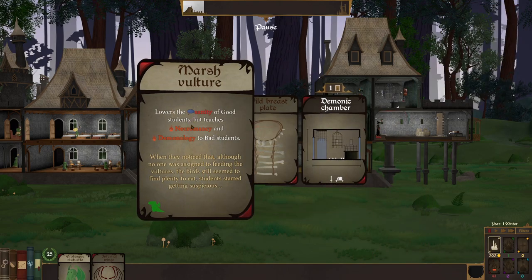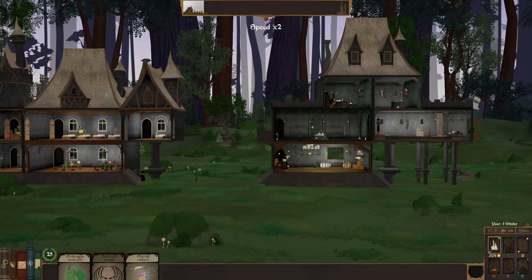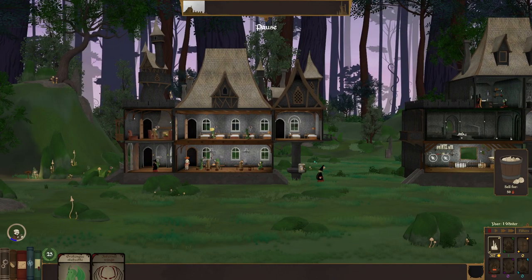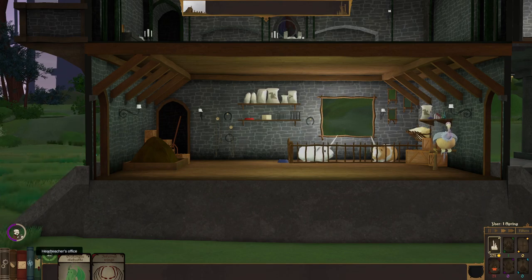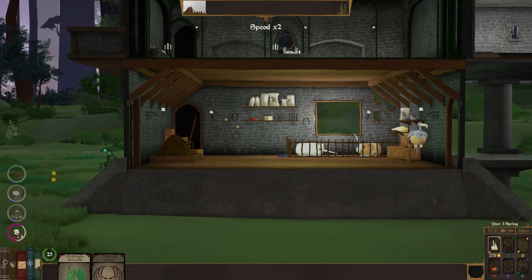Let's take some more stuff. A marsh vulture lowers the sanity of good students but teaches necromancy and demonology. A breastplate — once we hit two in assassination and one in druidism, they get a breastplate. You now gain one reputation point with the orcs each time they gain a shadow magic level. I already have one of those. Can I put this marsh vulture somewhere? He has to go in here — yeah, pop in there, buddy. So he actually sits in there and will improve their stats.